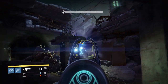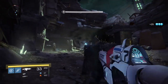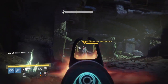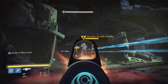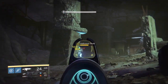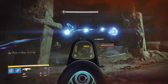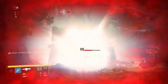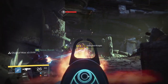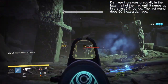Now for the exotic perk — what it does is rounds that hit your enemies have a chance to randomly start to heal you. It's not just the bottom half of the magazine that can heal you; it's actually every shot you fire. From my personal experience, the chance is somewhere around 1 in 75, which is actually higher than you'd think. The second part of the exotic perk is like Glass Half Full, but stronger. The damage starts to creep up after the first 20 rounds, and in the last 10 rounds the damage really ramps up fast, so you always want to make sure you use those last 10 rounds.